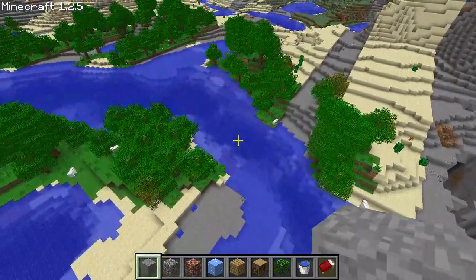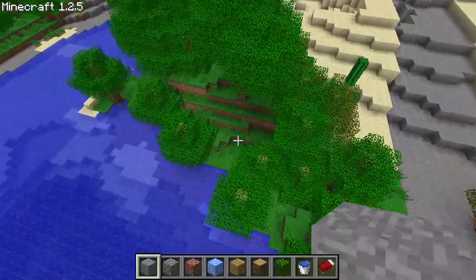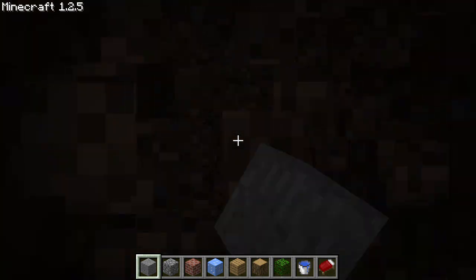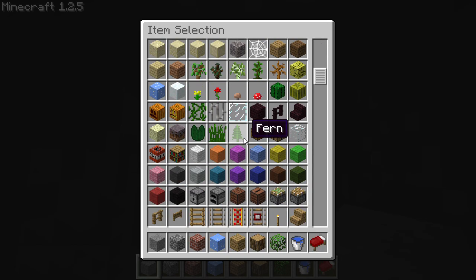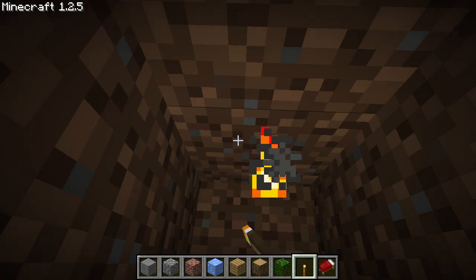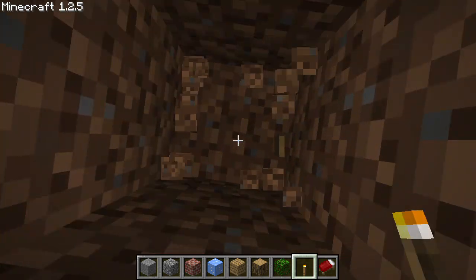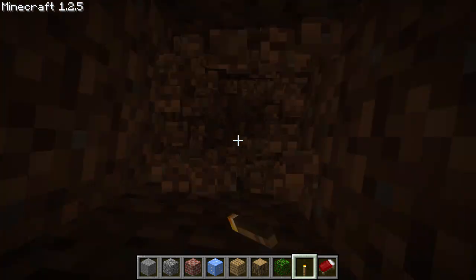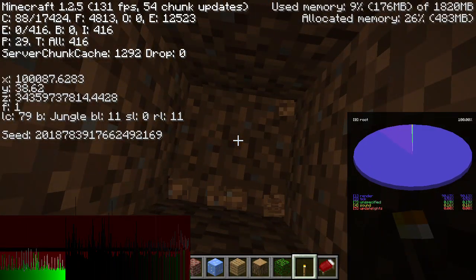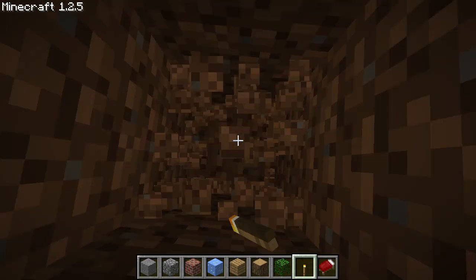If we go in between one of the stripes of stone in the ground, on the grass areas, and I dig down, you're actually not going to find any stone. Wow, it gives me so much nostalgia seeing this item selection screen. Let's bring out a torch. If I keep digging down, you're going to see that there is nothing except dirt. There is no stone layer in the stripes in between the stone basins.